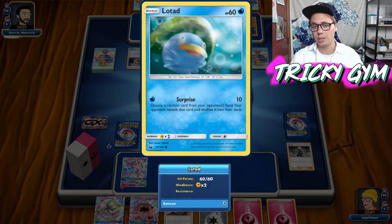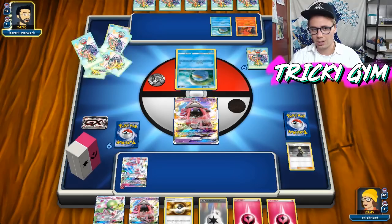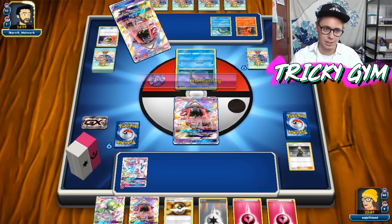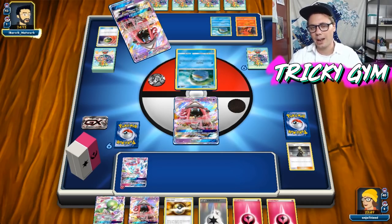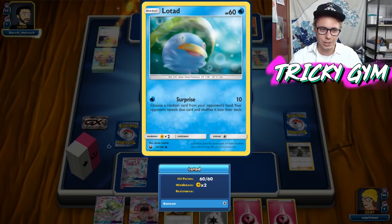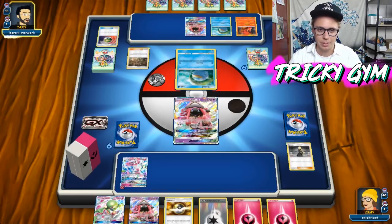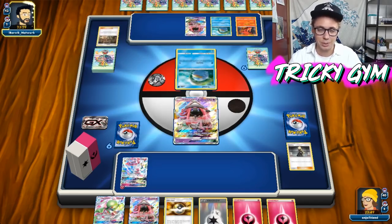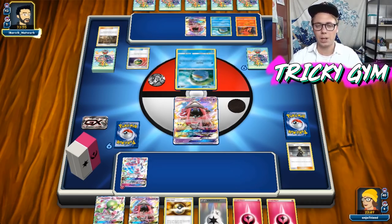Ludicolo is pretty cool — it's a Stage 2 Pokemon with an ability called Swing Dance, which allows you to draw a card off the top. Magcargo has an ability called Smooth Over, which allows you to stack a card from your deck onto the top. So there's tons of synergy between these two. I am a little bit worried about getting three energy onto a Stage 2 here — that is a non-GX, which does concern me. That said, there's obvious built-in synergy — we do have Aqua Patch, which you can use to get Water Energy onto Ludicolo, and Double Colorless Energy can power up the deck as well.